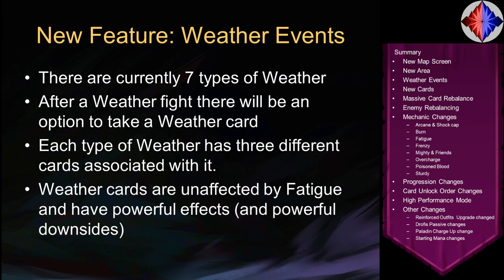There are currently seven different types of weather. Depending on which weather you fight, at the end you'll be offered a weather card — each weather has three cards it can give you, so depending on the weather you fight, you'll see different cards. Weather cards are special: they aren't affected by fatigue, they have powerful effects, but they also tend to have fairly powerful downsides. They are large effects and tend to affect everyone to some extent.